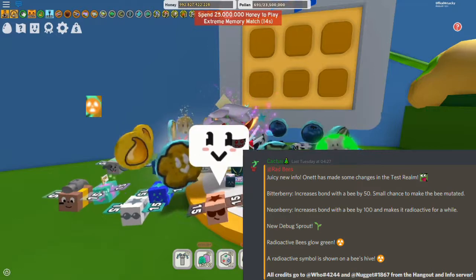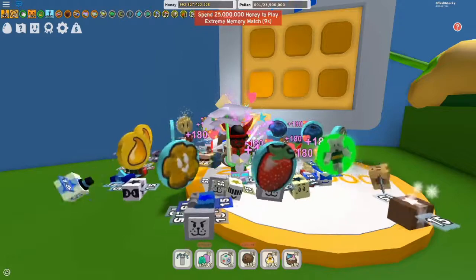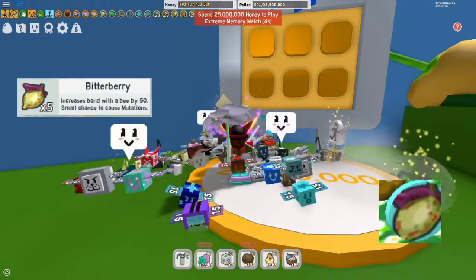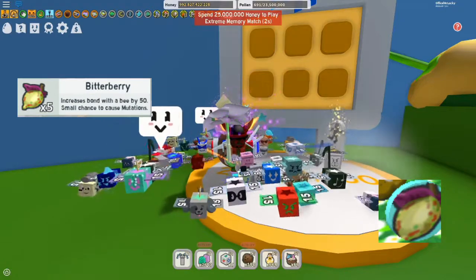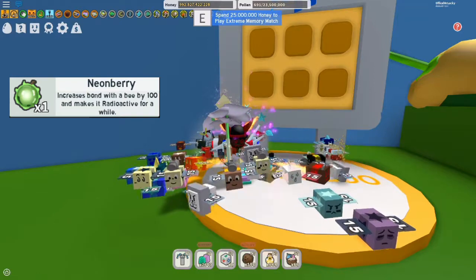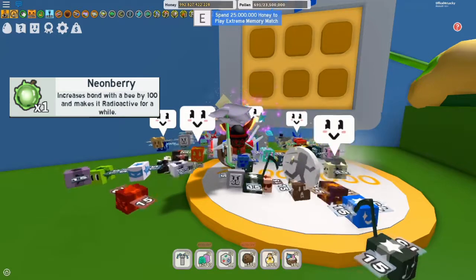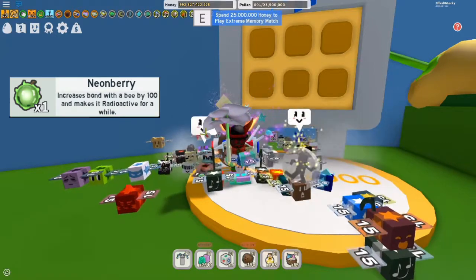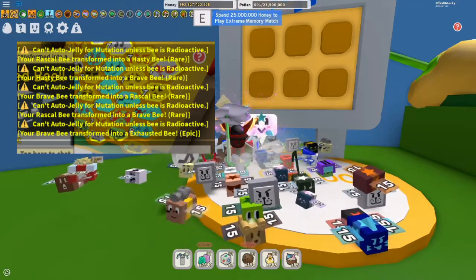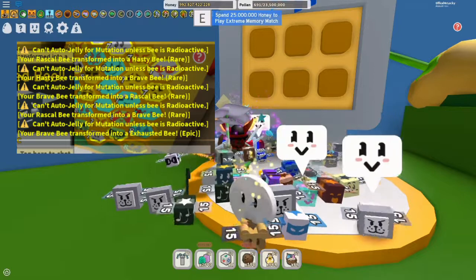Here's how the bitter berry token looks, and here's how the bitter berry looks by itself. This is how the neon berry looks. One last thing is the debug sprout. Also, this is the message you get when you try to use royal jelly on a mutated bee when it's not radioactive.